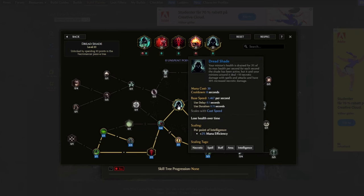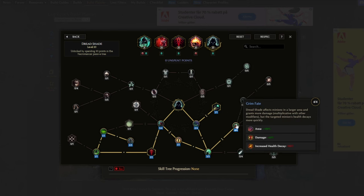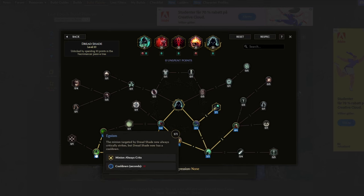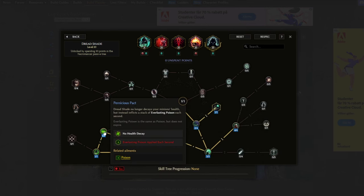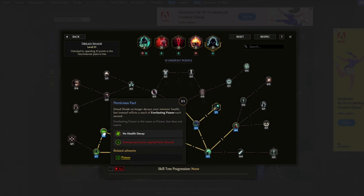Then we use Dreadshade — the most important buff to our minion. The buff gives 10 flat necrotic damage with spells and also 50% increased necrotic damage. We want Lone Watcher, which removes the health drain this skill otherwise has and increases the shade duration. Grim Fate gives a damage multiplier of 60%. Dying Coven for extra cast speed. Blind Fury for even more cast speed. Alpha One for even more damage multipliers. And then Egotist — the most important one — makes the minion always crit. Then Doom Wraith for an additional damage multiplier of 45%. So there are a lot of damage multipliers here, and it's just insane how good this is.